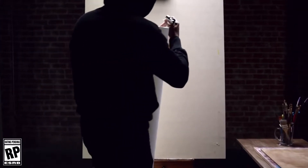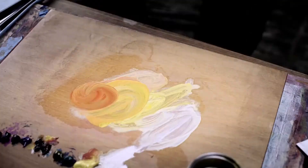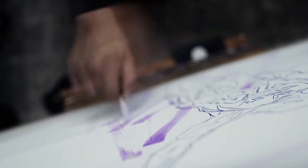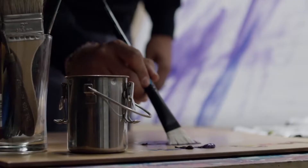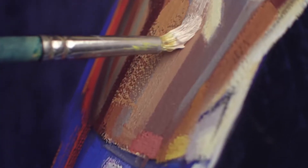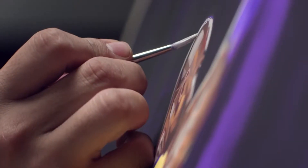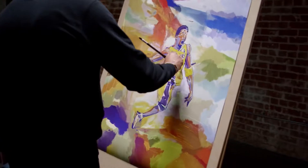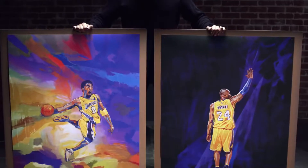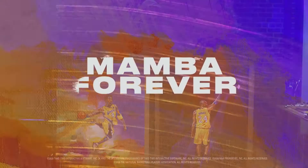Hello everybody, this is Chris, otherwise known as the Big Boo Baller, back with another NBA 2K21 My Team news video. Today we are going to be talking about the Sapphire Evolution Kobe Bryant that you will receive if you pre-order the Mamba Forever edition on either the current gen or next gen consoles. Stick around, and if you're interested in NBA 2K21 news and My Team tips and tricks, make sure you hit the like and subscribe buttons and ring the notification bell.